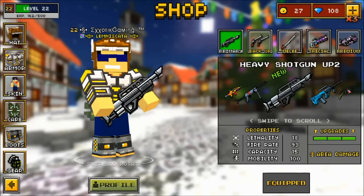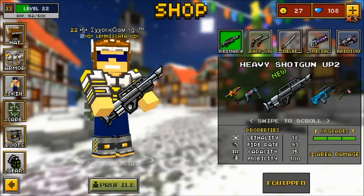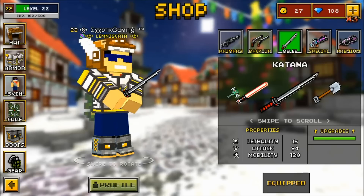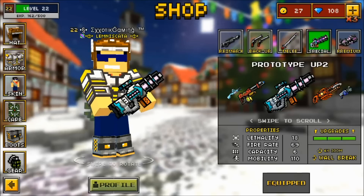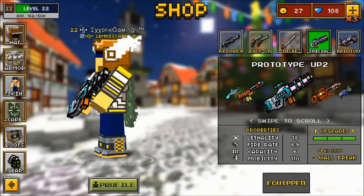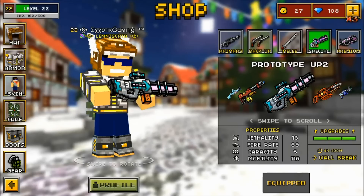We're gonna be doing the Colored Grey. For the weapons, we have a very good selection. I just bought the Heavy Shotgun UP2 — it looks amazing, so I mean, I've never used it before, so I can't really tell. This is the primary weapon that I have. I have the Dual Revolvers UP1 as my secondary — very, very good secondaries. I have the Katana, which is a very good melee weapon.